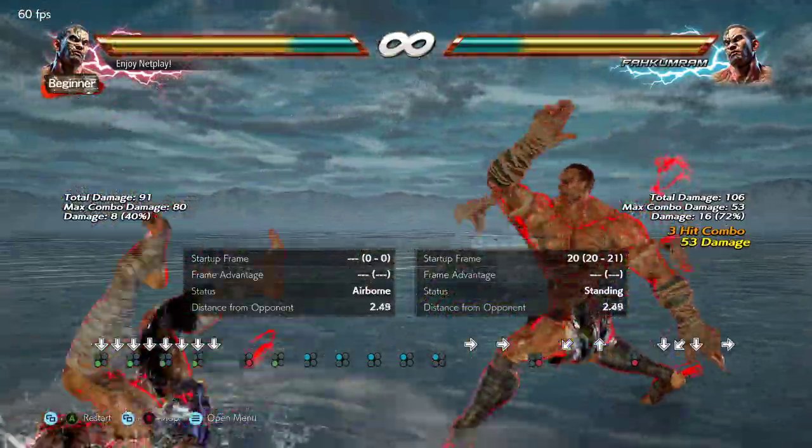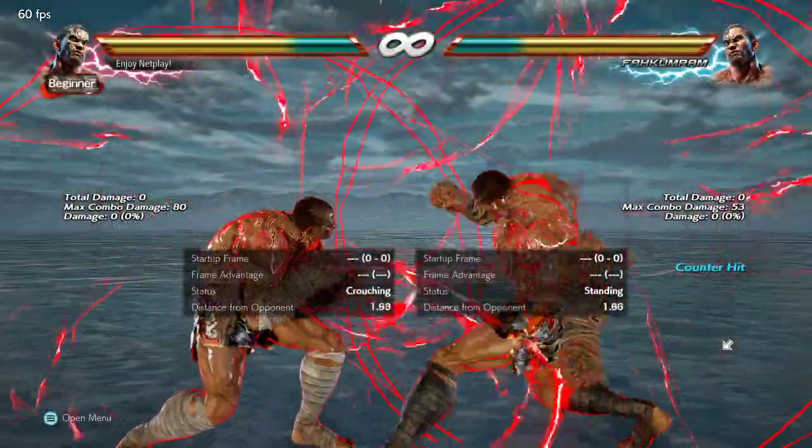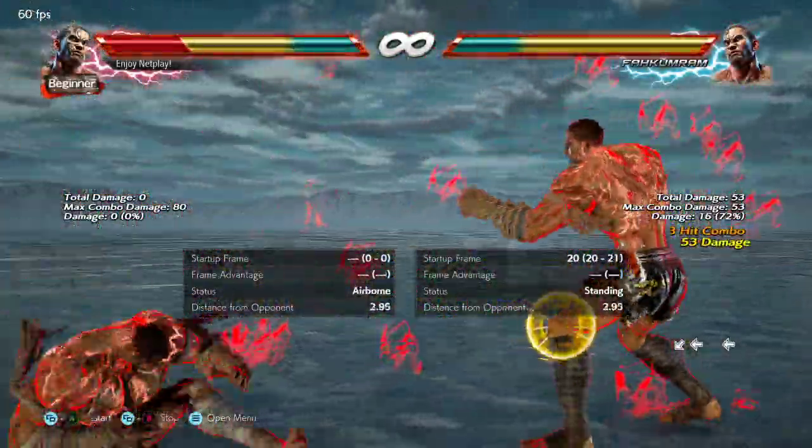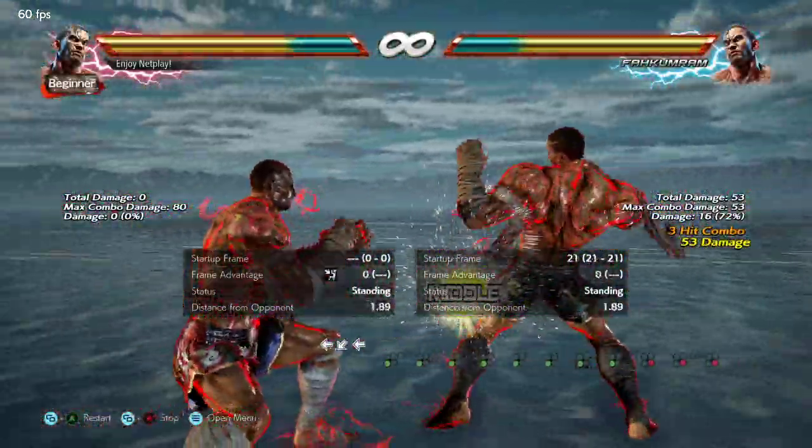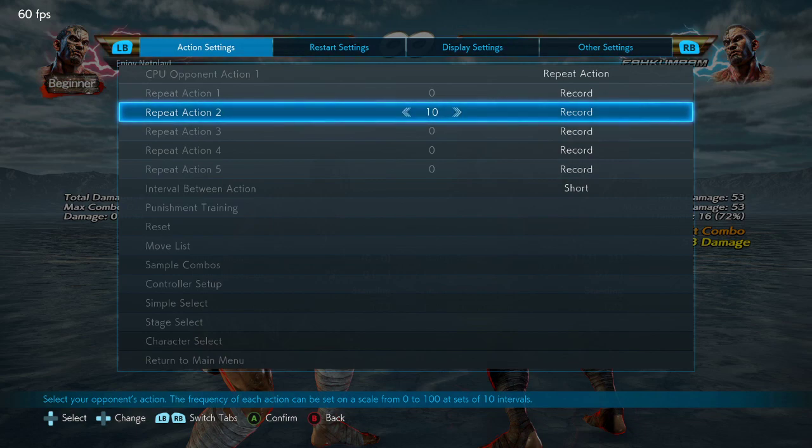No matter how they get up, you get the spike. If they hold back, they have to block it. If they tech to the side, they also have to block it — side techs are forced to block it. There's no counter hit option; it hits meaty. If they guess low with a duck, they eat the mid on normal hit at the very least, and it's zero on block.